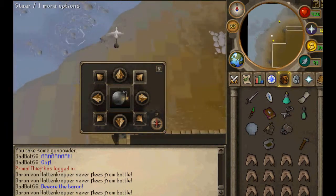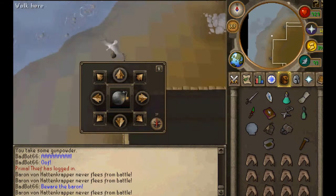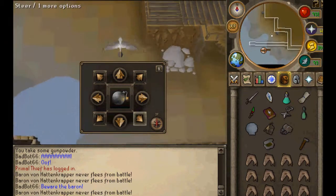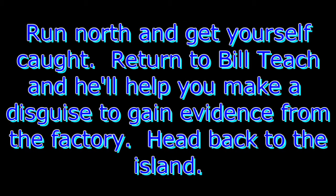Once you've killed them all, you'll be able to get to the rest of the factory. Return to Bill Teach by jumping off the pier and tell him to bring you to the rest of the factory. Once in there, grab some surgical masks, a roll of band-aid, some bundle parts, several gunpowders, and some barrels. Head right north and you'll get caught. Head to Bill Teach and he'll help you make a barrel chest disguise.